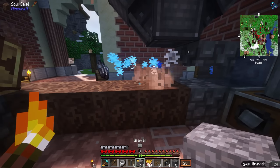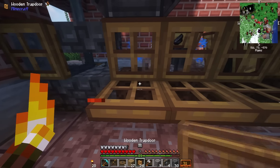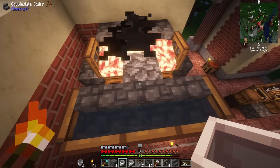The only thing left to do was calibrate it — the chests were a little too far forward, so I had to bring them in closer. Once everything was shifted forward, the farm was finally acting as it should. The last finishing touch was some trapdoors to create a barrier between the items and the player. After that, I duplicated the same iron farm design on the other side of the building.